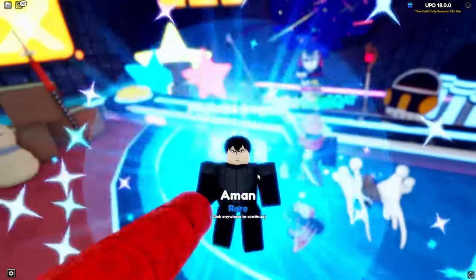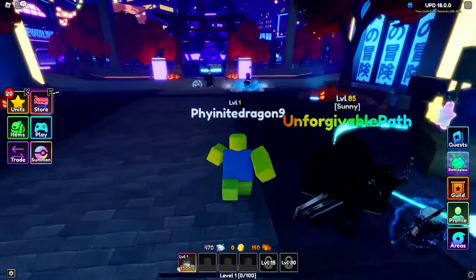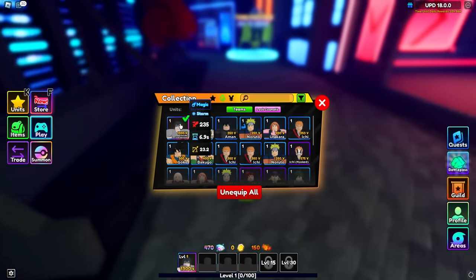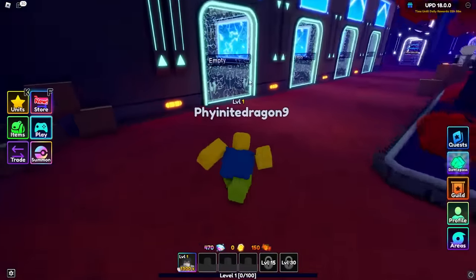We basically have one more multi - either we get it or we don't. We got Naruto again but no, we need 30 more gems. After probably doing one of the world skippers we'll be able to get it. Sasuke does 235 damage which is not really that great, but he is level one so what do we expect - we're just gonna go straight in.